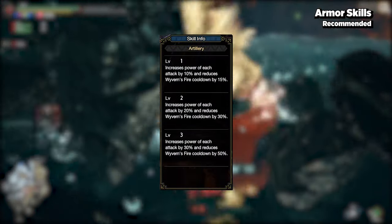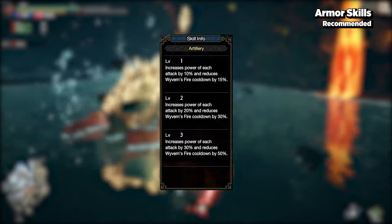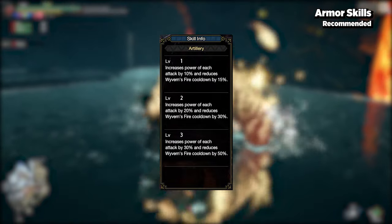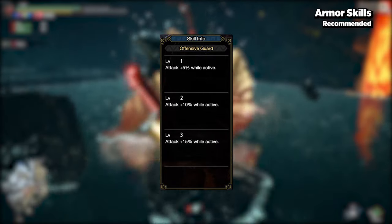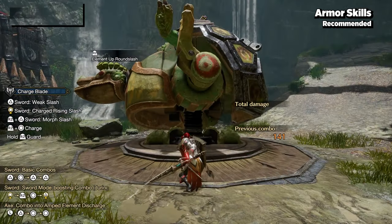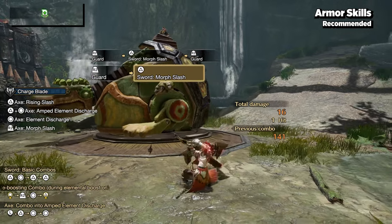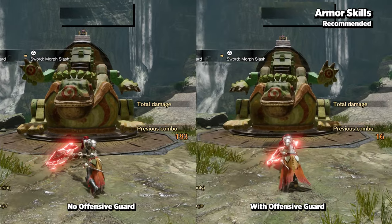Artillery is a straightforward skill that boosts the attack power of explosive attacks, which should include all of your phial attacks on Charge Blade. If you can fit it into your build, Offensive Guard buffs your attack for about 12 seconds by a certain percentage when you perfectly time a guard. This effect extends to guard points and should stack with Counter Morph Slash.